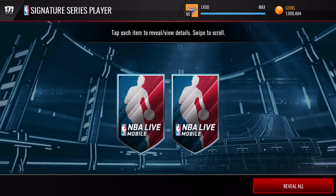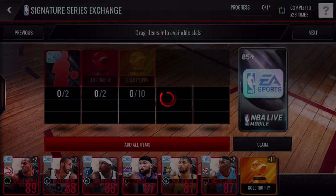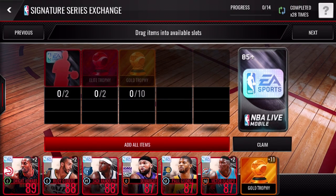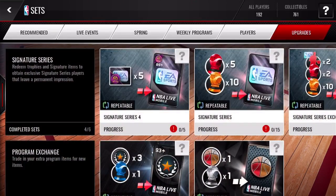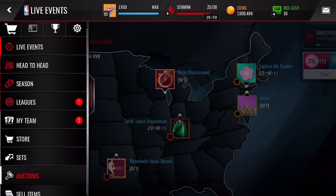Here we go — this is the last one of the pack opening. Three, two, one, bang — and we get a Victor Oladipo and a series two collectible. So that is how we're going to end the pack opening — no amazing pull or anything. Let's go ahead and check out if any of those new players are on the auction block before we actually end this video.